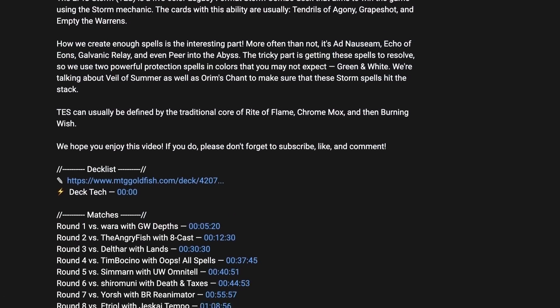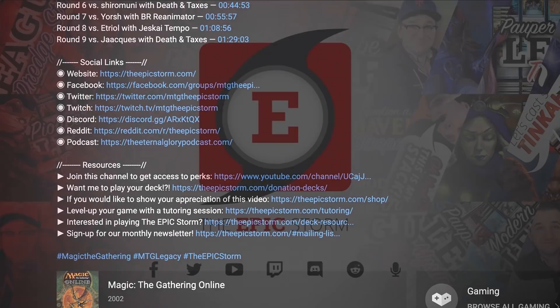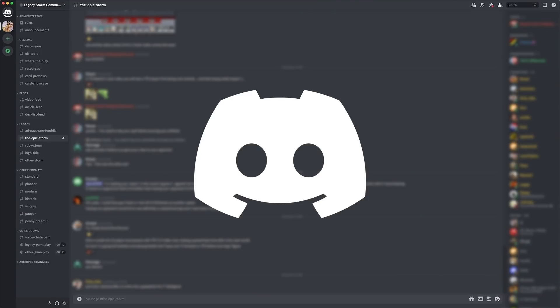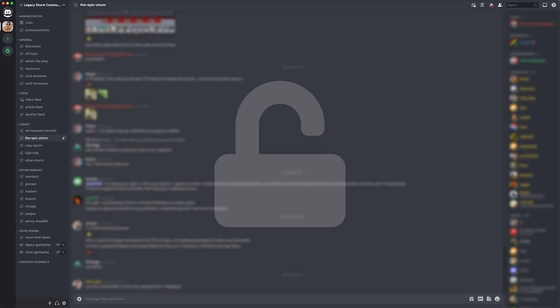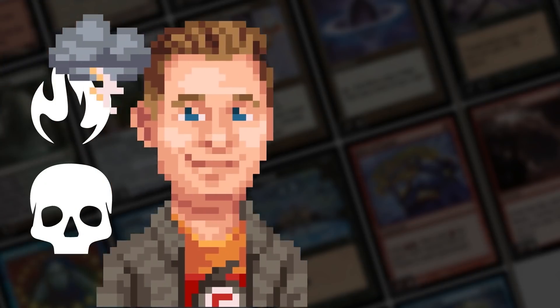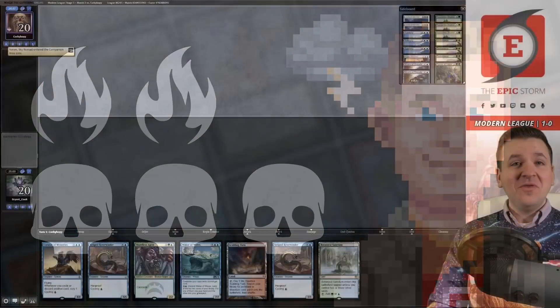If you haven't already, I'd recommend joining our seven social media networks — links are in the description. I'd strongly suggest joining our Discord server where you'll find others looking to improve their combo game. Channel members should sync their accounts to Discord to unlock the private members section with the latest decklists, concepts, and more.